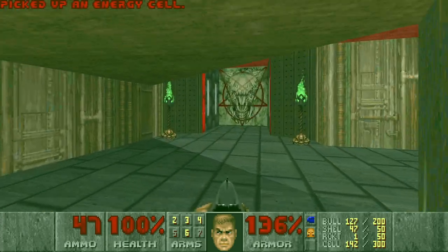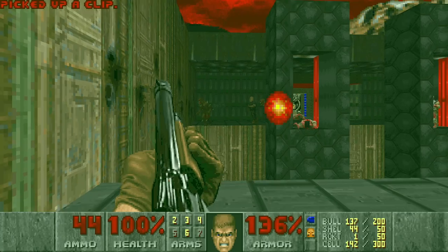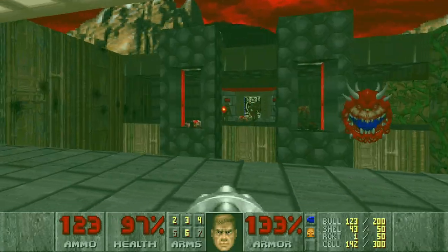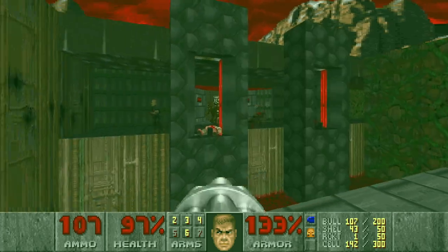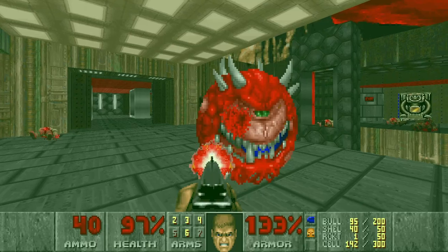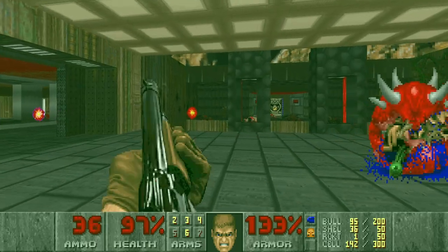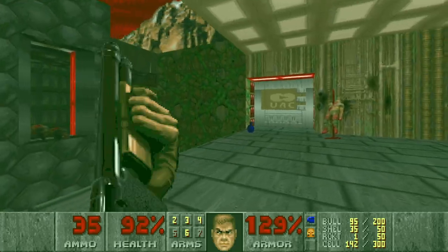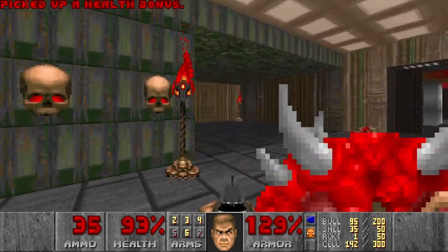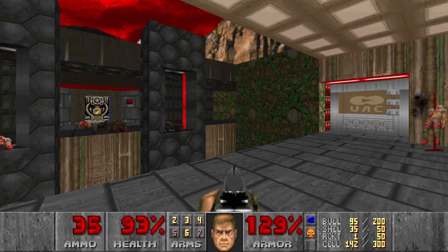I don't really like these radiation suit rooms - it always feels like you're on a timer and you have to hurry. Okay I see - cool, then we can go here and proceed through that door after we kill the baron. Again we cannot take our time - we need to hurry while the radiation suit is still active. And here is the red door.